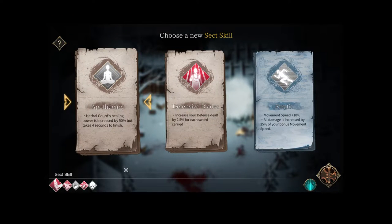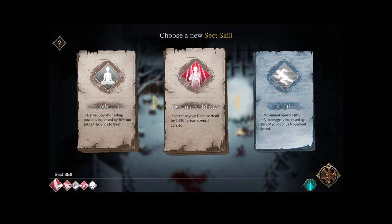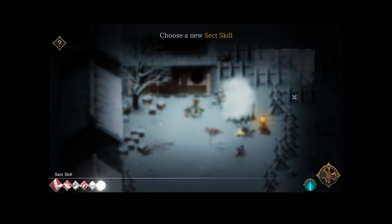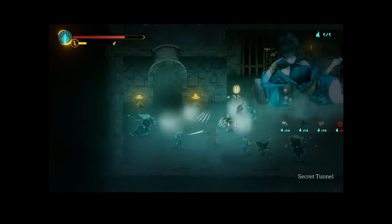All damage increased by 25% of your bonus move speed — you get bonus move speed and defense increased by 2.5% for each sword carried. I don't carry my swords for very long — they shoot out automatically — so I don't think that's going to be very good. We'll just go erratic. Oh, and there's the shop, which means the mini boss is next.